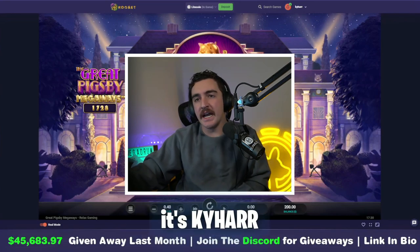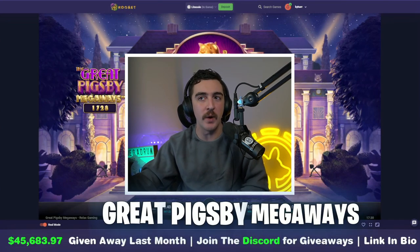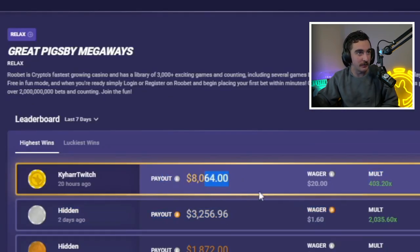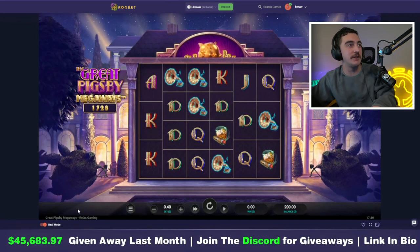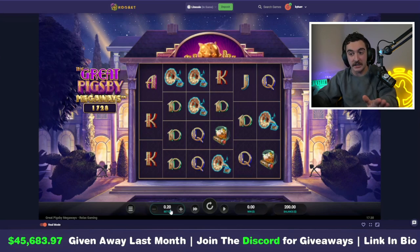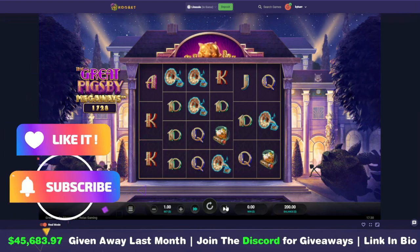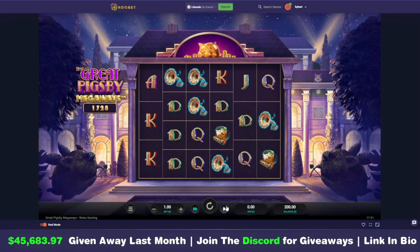Ladies and gentlemen, it is Kai here. We are back and we're going to be trying a brand new slot called the Great Pigs B Mega Ways. This is one of my favorite slots — we actually played it live on stream recently. We're gonna start with some one dollar spins. Please don't forget to slap the like button — it really helps. And if you want to get a 45K giveaway, join the Discord, links in the bio.